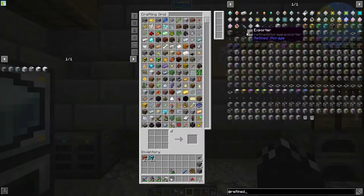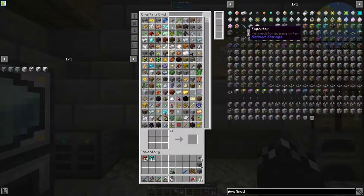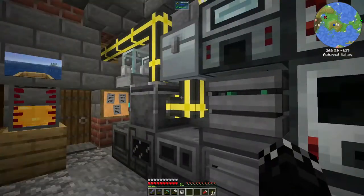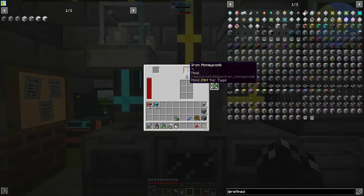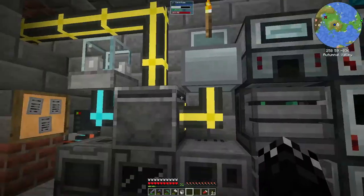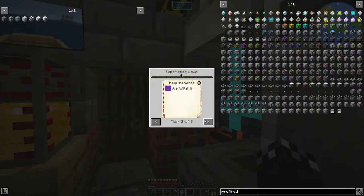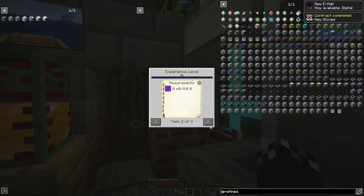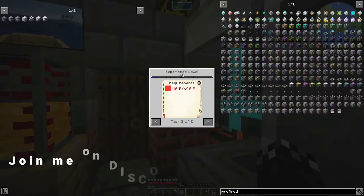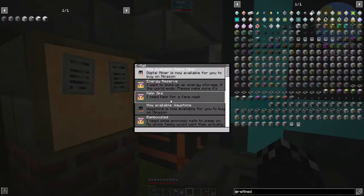I don't know if there's fluid importers and exporters or if we use the same ones. If we do that we'll hook up honey maybe. At the moment we're turning this into honey blocks because I don't have any of the bottles in here. I still need to do the liquid energy — it's going to take a while. There's a new email: digital miner is now available.